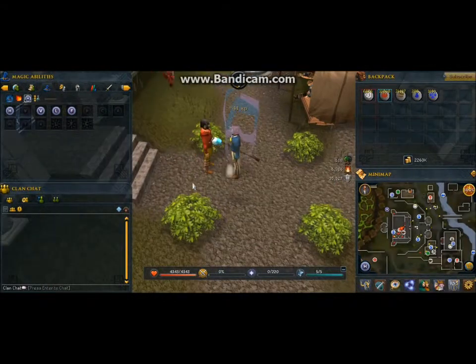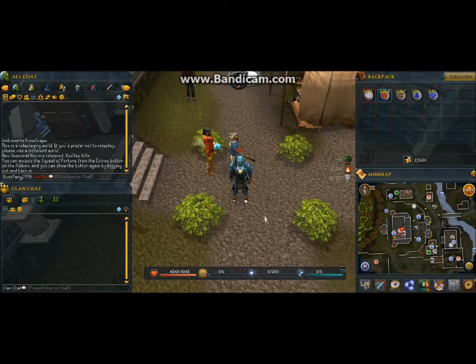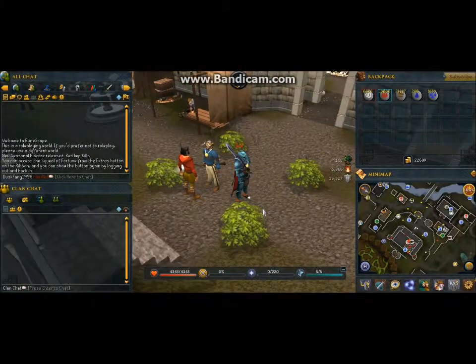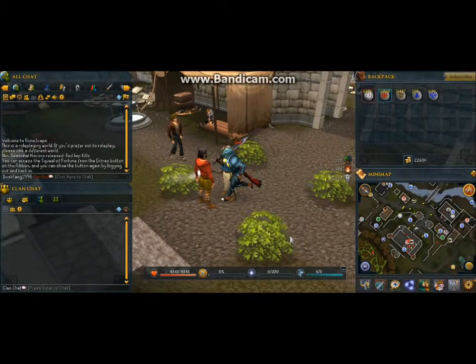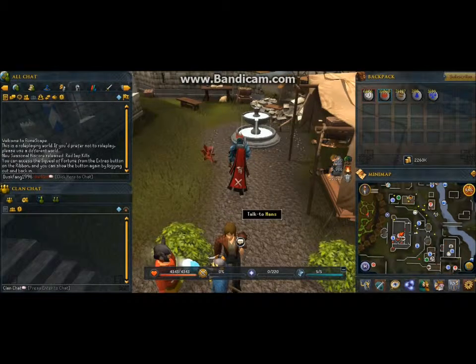50 defense means I can wear rune. I'm now going to be getting my attack up off screen so I can wield adamant, because that's a mithril two-hander. Is that a dwarven keen helmet I see on this guy?